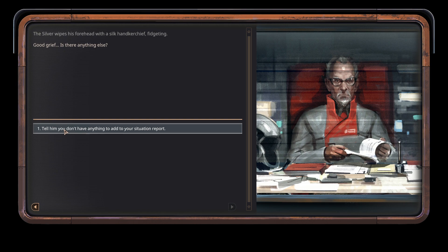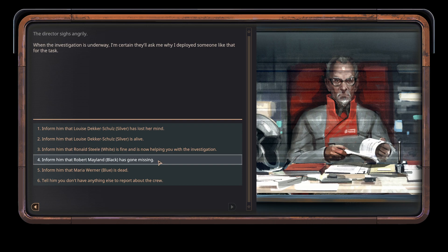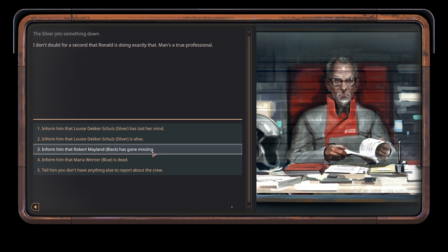Good grief. Is there anything else? Not yet. Kingsley flips a page in his notepad, nervously tapping his pen on the desk. Duly noted. Weldon, the news is unsettling. But what about the crew? Have you found them? If it's not an issue, could you update me on each member of your group? The orange is currently trying to escape the base. The director sighs angrily. When the investigation is underway, I'm certain they'll ask me why I deployed someone like that for the task. The white is fine and is now helping you with this investigation. I don't doubt for a second that Ronald is doing exactly that — man's a true professional. Robert Mayland is missing. Do you know why exactly he left the group unescorted? That's in violation of the rules.